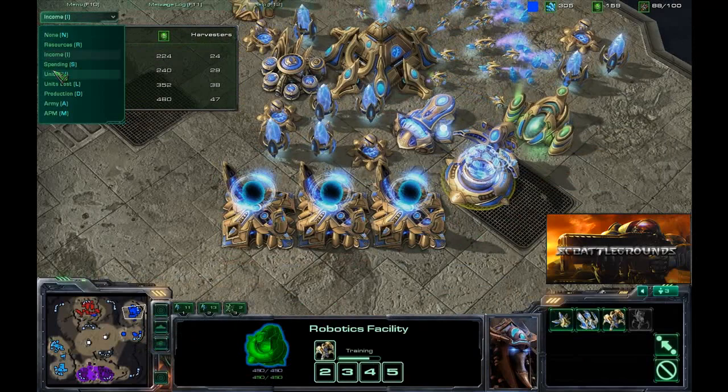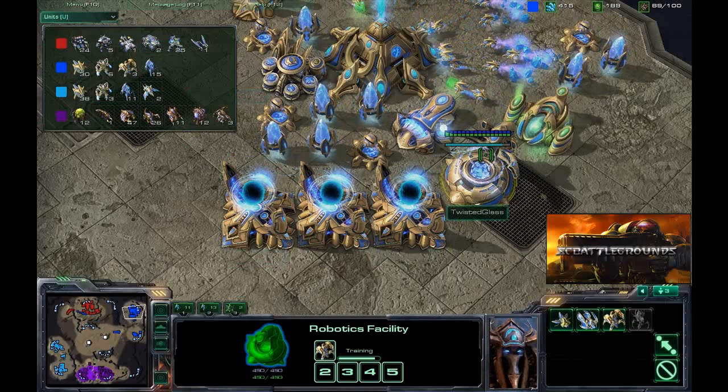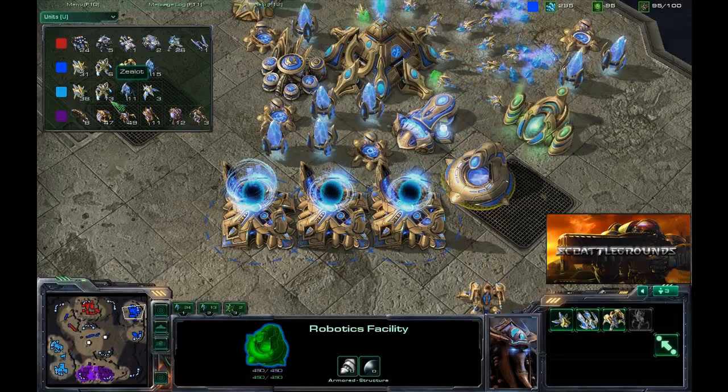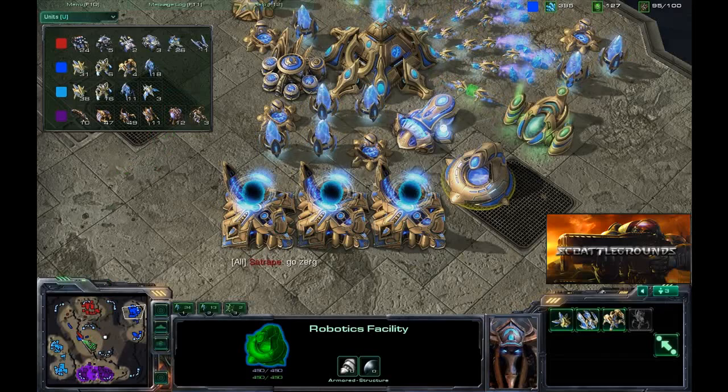It looks like he is continuing to stick with this immortal build. Taking a look at the units overlay, we can see he already has three and there's one more finishing up in the robotics facility. He also has 15 stalkers and six zealots. Meanwhile it looks like you have a much larger army overall - of course those immortals are very strong against your army composition right now, so getting those phoenixes out to deal with that.